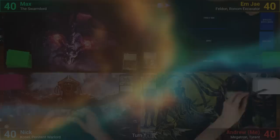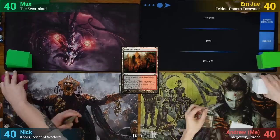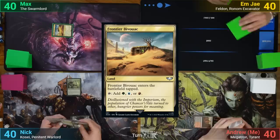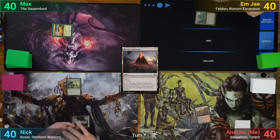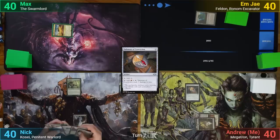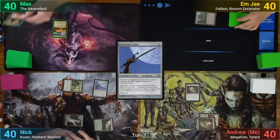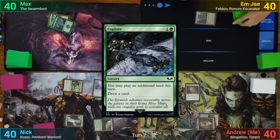I win the die roll and start us off. I play a tapped Temple of Malice, Scrying 1. Nick plays a Forest and casts Elvish Mystic. Max just plays a tapped Frontier Bivouac. MJ also plays a tapped land with a Myriad Landscape.